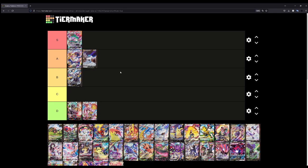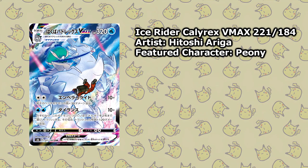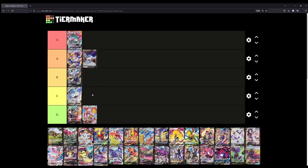That's an amazing illustration — the mountains in the background, and you have Peony also featured on the card. Now on the other hand, the Ice Rider Calyrex V might actually be an S tier — I might move that up later. For now I'll put it at A. The Ice Rider Calyrex VMAX, I'm not that much of a fan of; that's a C tier for me. It's cool and all, but not worthy of B or anything higher.